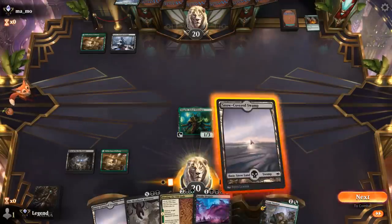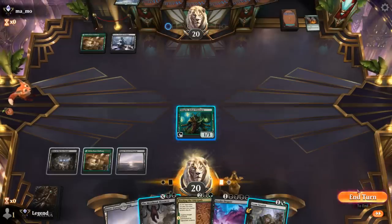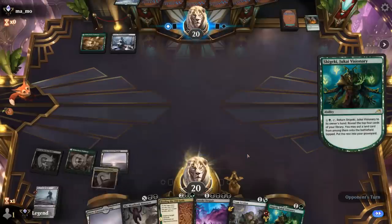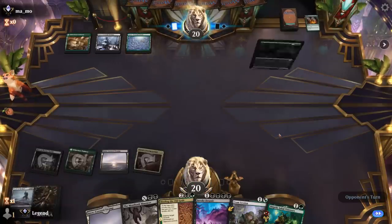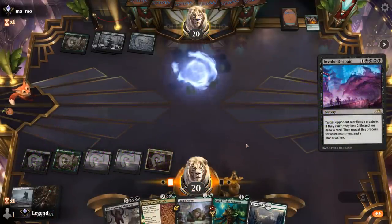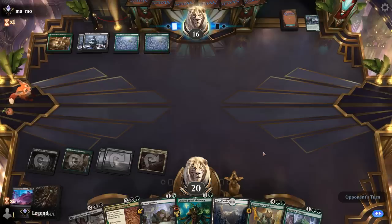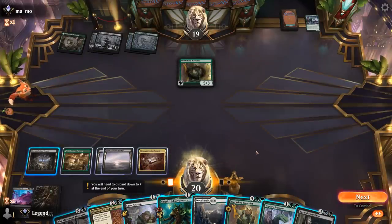We get to untap — just going to pass, and in our upkeep we can activate Visionary, but probably no downside to waiting. We pick up a nice dual land, and our opponent gets the Stomper. Invoke Despair should line up quite nicely. We can play Warchief next turn, but our opponent got their own. Could take a slightly different approach — go for Binding and play a tap land, opponent gets a 4/4 back, but that might still be okay.